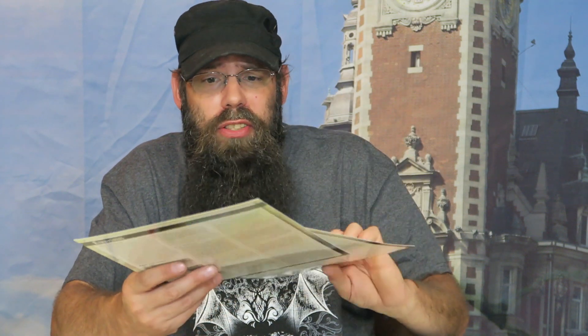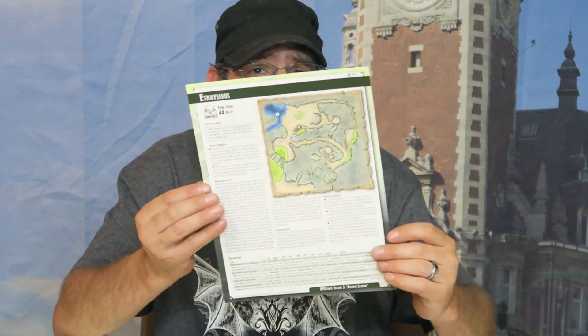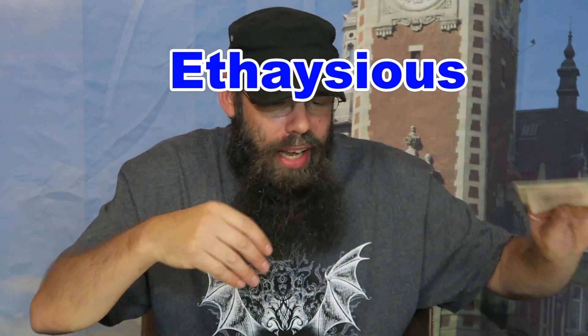Next we have our three adventures — these are the adventures of the Ancient Legends. First we have the Eye of the Storm — there is the front. This is Toxic Valley. And this one I am not even going to try to pronounce, but I'll put the wording up there for you because I don't know how to pronounce that.